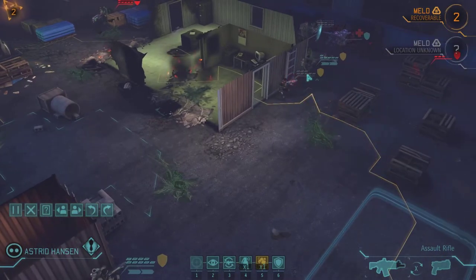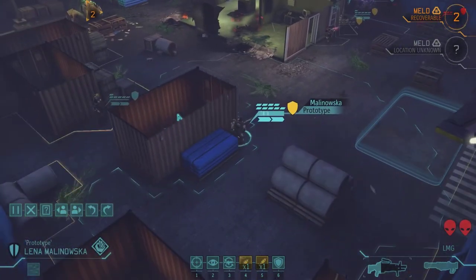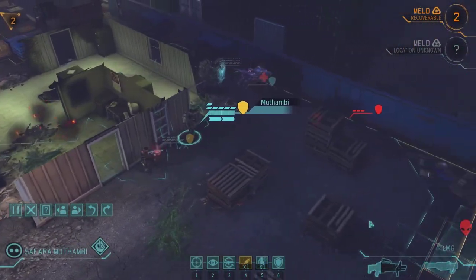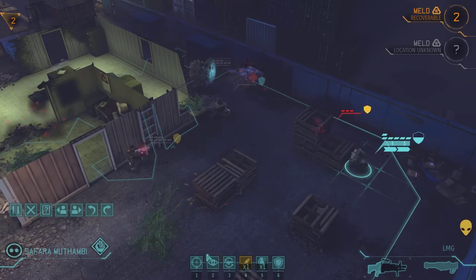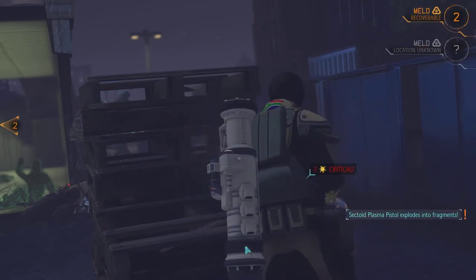Now that the Mech Toy is dead, we bring our other heavy around to deal with the sectoid. Some character swapping shenanigans happen. We kill the sectoid, which is great. That clears out our back end — now we only have to focus on the front: the two Mutons.